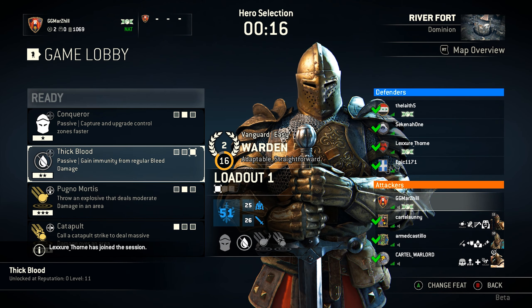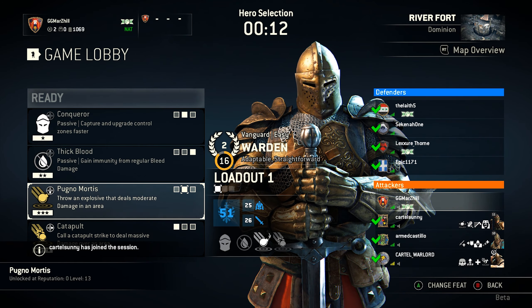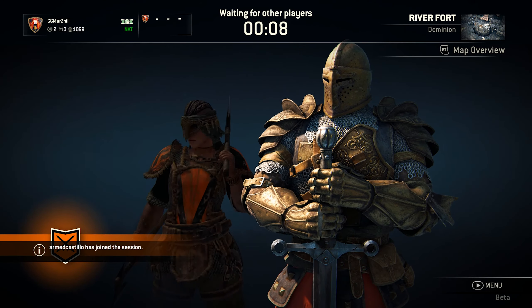Thick Blood to prevent — gain immunity from regular bleed and damage — Hook No Mortis and Catapult: throw a good and explosive grenade that does moderate damage, and a Catapult shot for those end-game plays.